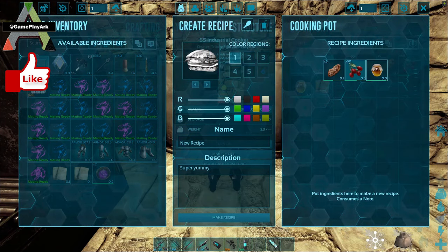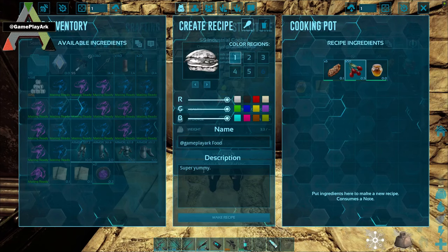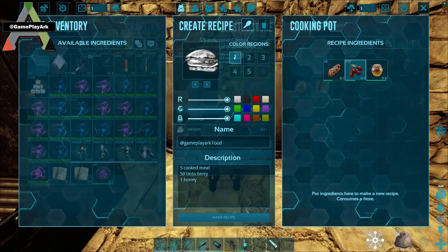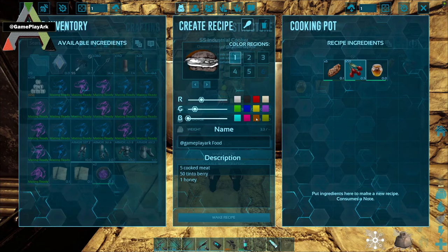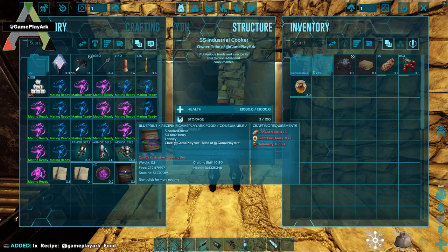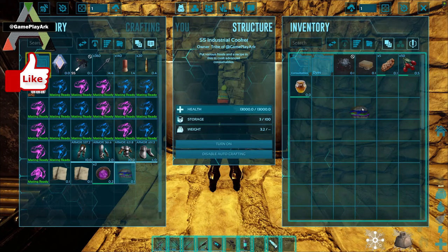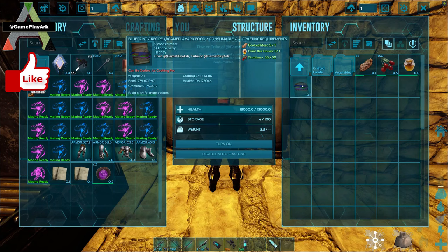Click make recipe. These are the ingredients here. You can add ingredients from your inventory by dragging and dropping. Put a name, a description, color, and on the top left you choose food instead of drink. Click make recipe and here's the recipe for food. As you can see: 106 health, 279 food and 50 stamina.